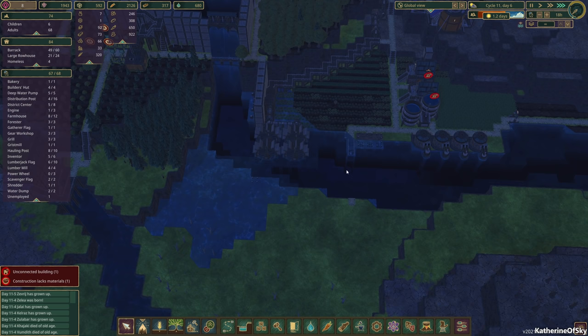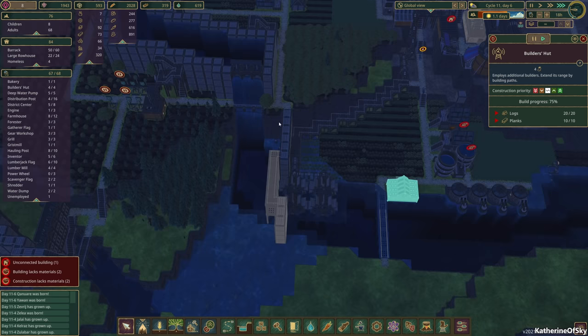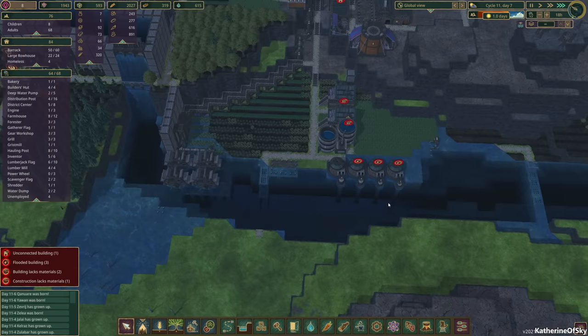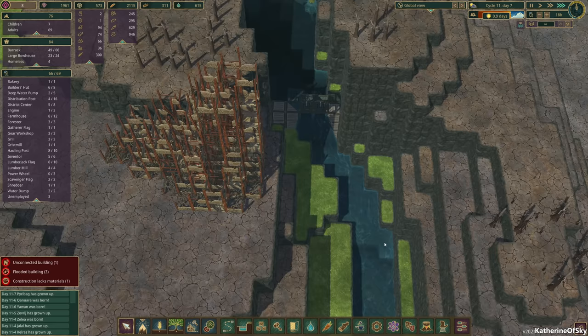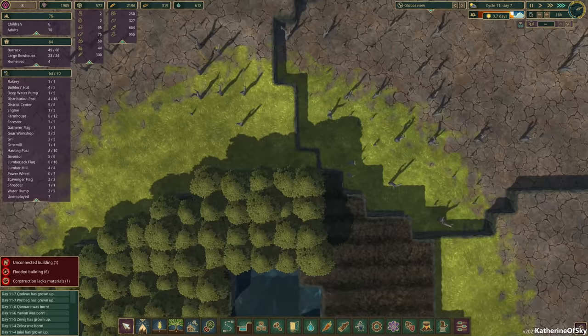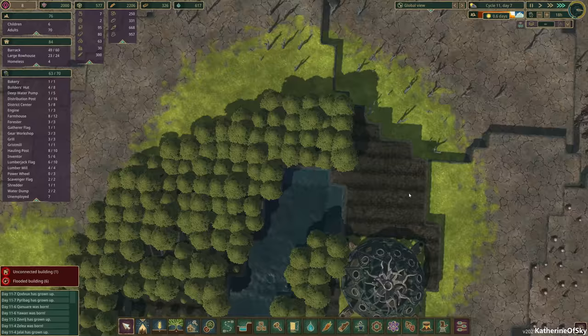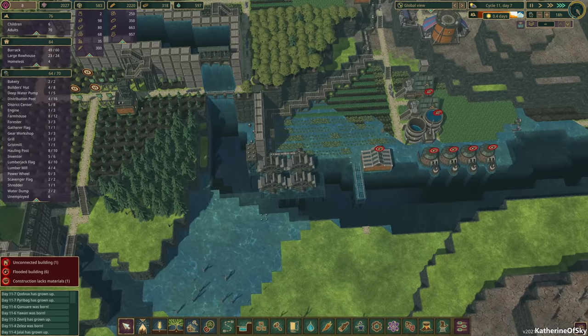We have to remember that most of this is going to be flooded, but we also still need a city center here because this is really at the edge of our building range. Even with a builder's hut cutting the pathing down, the city center has a very limited range. These are completely overflooded - everything is too much. I'm going to turn both floodgates to height one because there's just not enough space for the water to exit. How many water sources do we have here? We have at least five, maybe six. So with five water sources, it's no surprise that all the water can't escape. When the flooding happens it shuts everything down, so it's kind of rough.